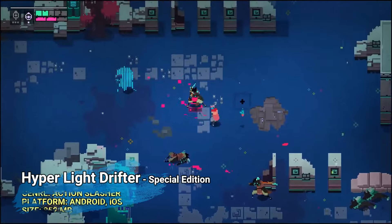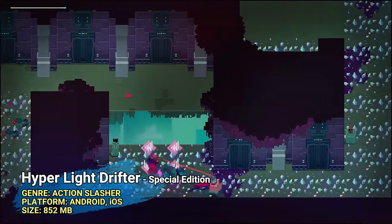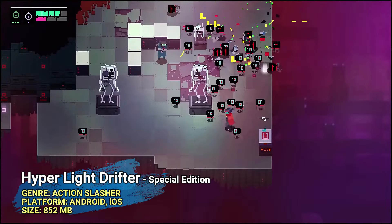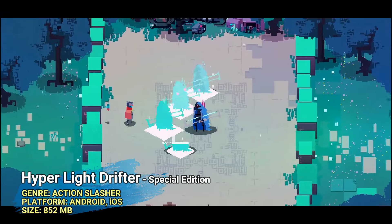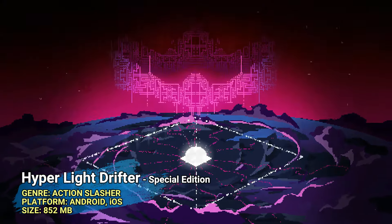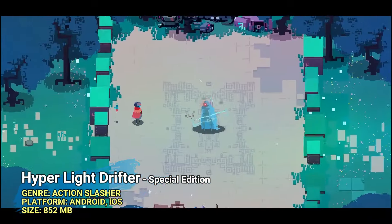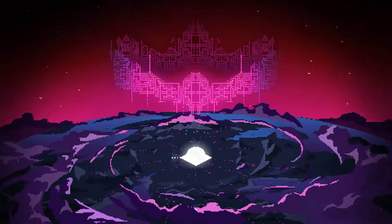Hyper Light Drifter is now available on Android and iOS in a special edition for the price of $5. This special edition is an enhanced version of the main game with better frame rates, new weapons, and just more content. For those of you who missed it, Hyper Light Drifter is a souls-like action hack-and-slasher set in a non-linear, super challenging world with a banger soundtrack. You're gonna feel right at home if you like pixel art classics.